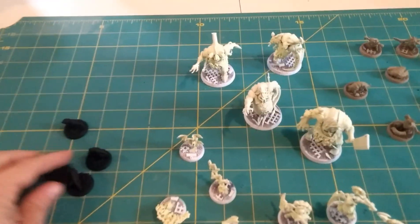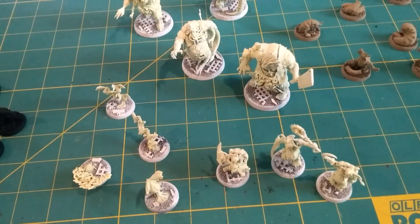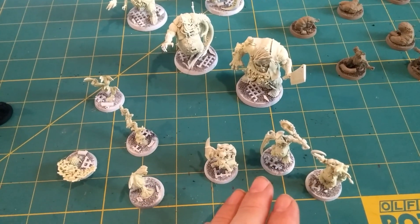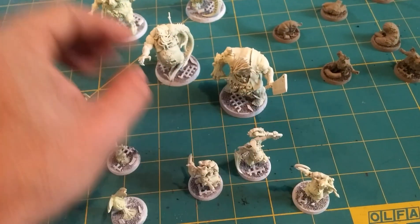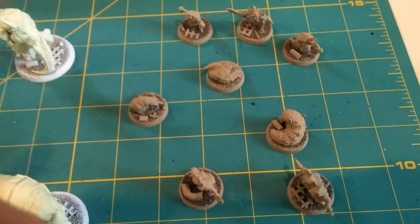Now it's all based and being primed. Went with different colors — black for the mites, white for the flies and the big guys, and then like a tan for the grubs and the Glitchlings.